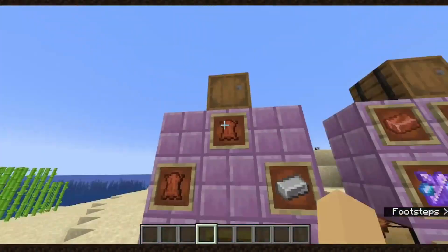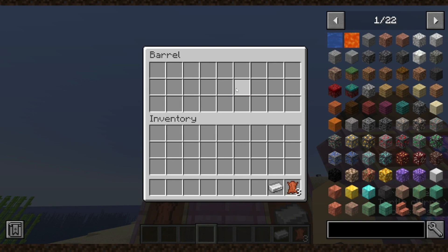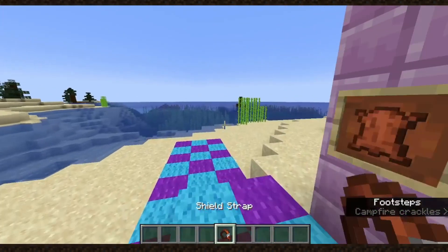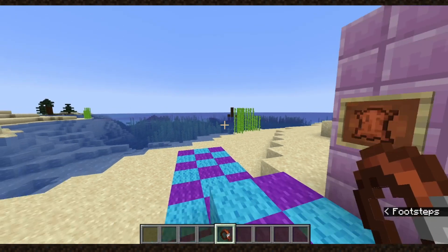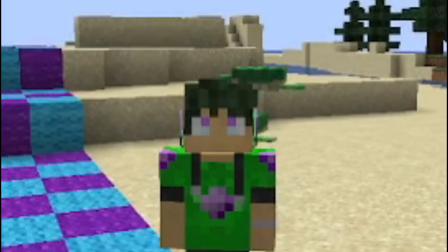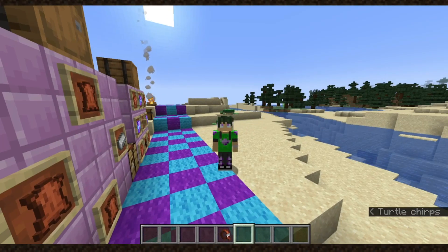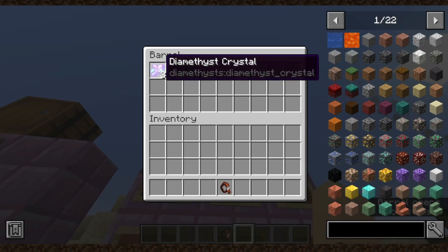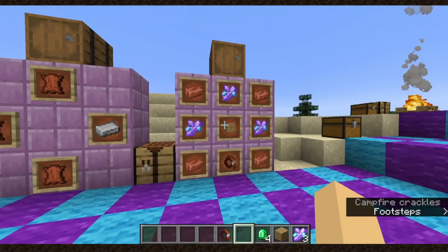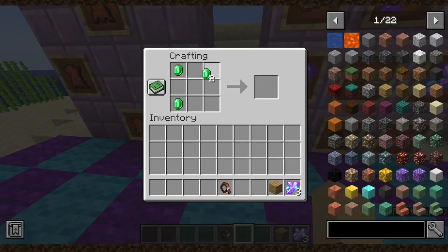We're jumping straight into it because we only got a little bit to go over here. The first item we got is the shield strap, because we now have Diamethyst shields in the game, and the shield strap is the component to make these new shields. Shields were actually my idea — I suggested them to be in the game, and now they're in the game. All the shields come in all their different variants, and this is how you can craft them. They come in all the Diamethyst Ore variants — simple.